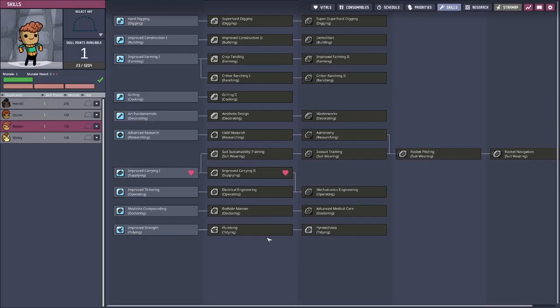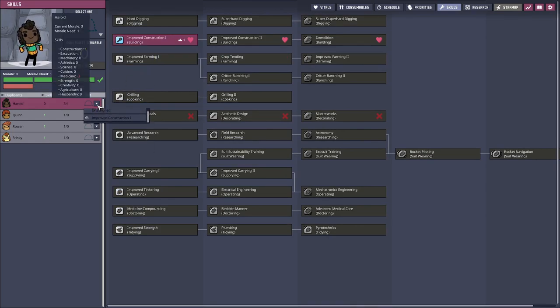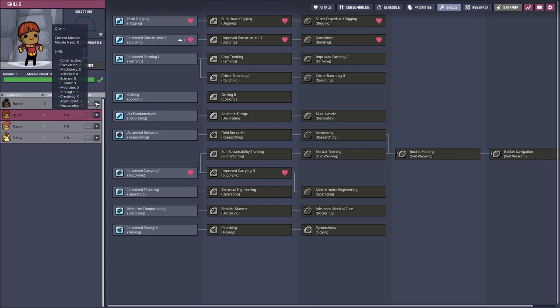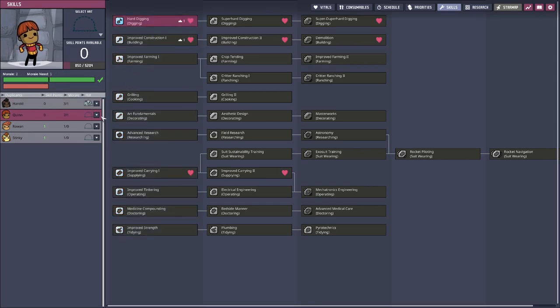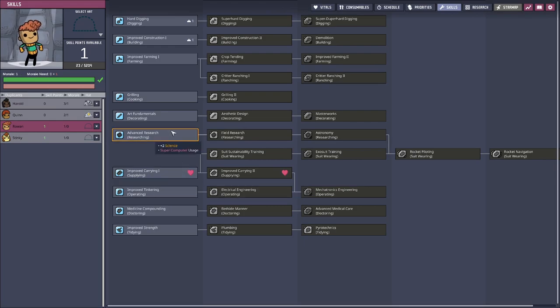And that means we can actually upgrade all of these. Let's start here at the top. You are our builder. You do the building. Quinn, you are our digger primarily. You do the digging.